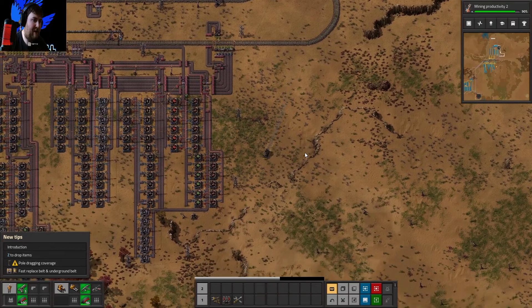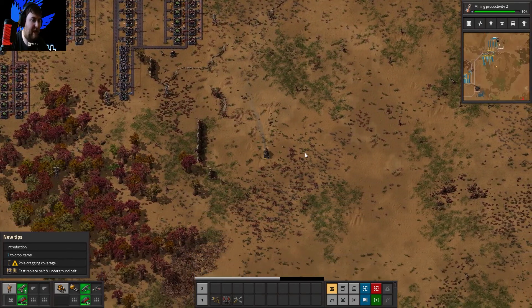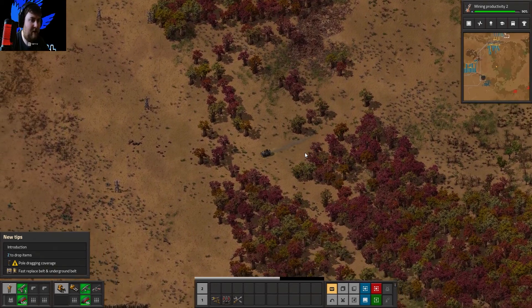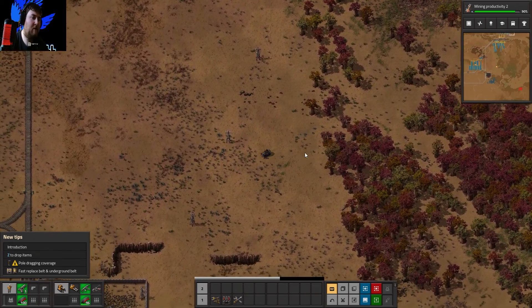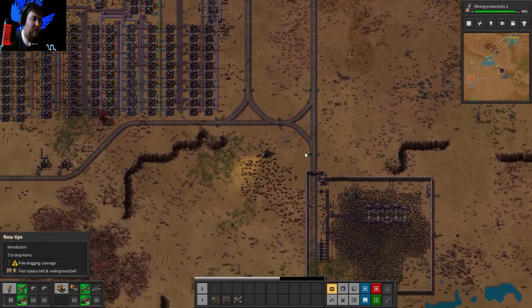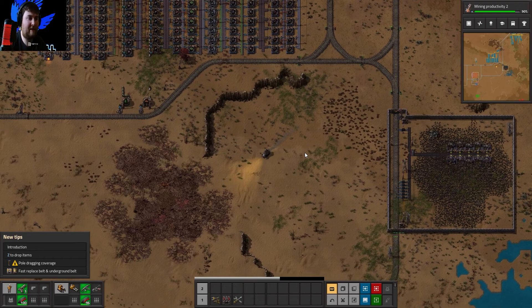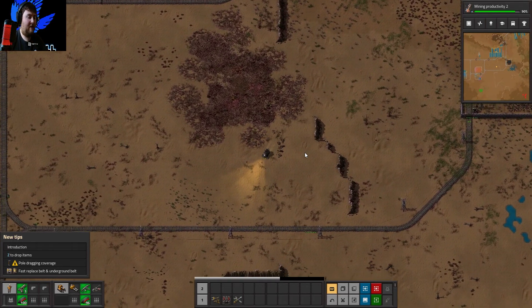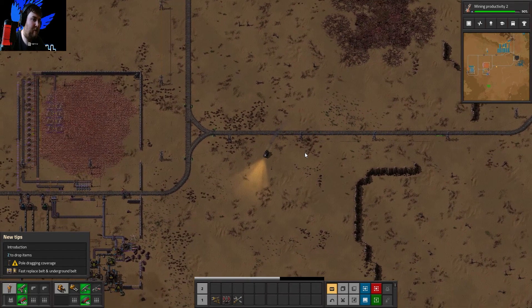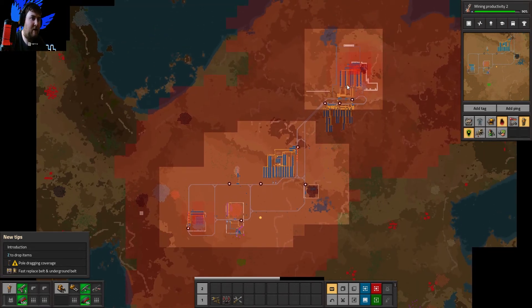Once we have all the plants hooked up, we'll go into doing a topology with the electricity again. For anybody unfamiliar, a topology is a term used in networking to describe the layout of connectivity between devices. For example, if every device connects to every other device, that's called a fully connected topology. If you have a ring of computers connecting one by one like a daisy chain, that's a ring topology.